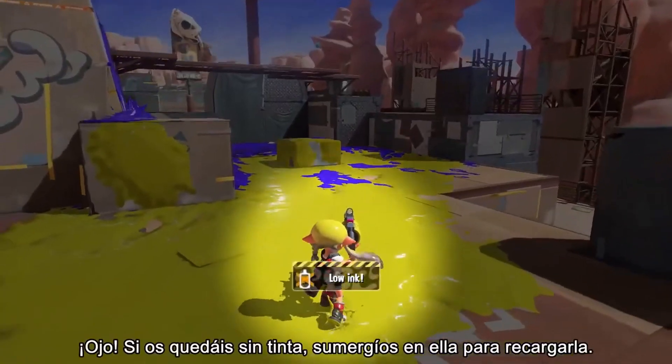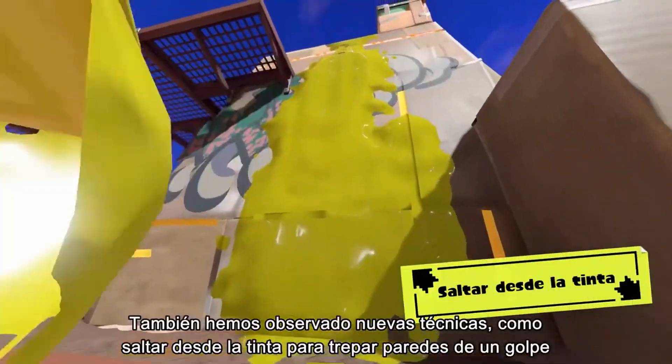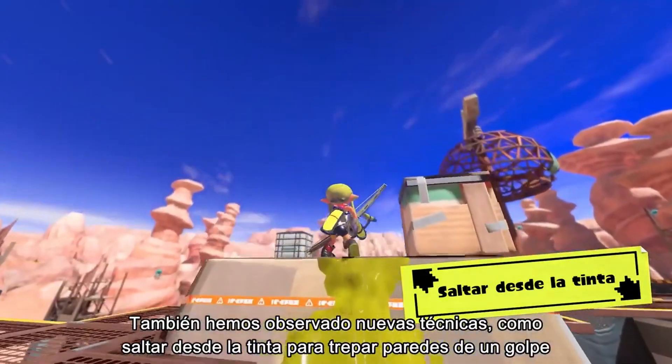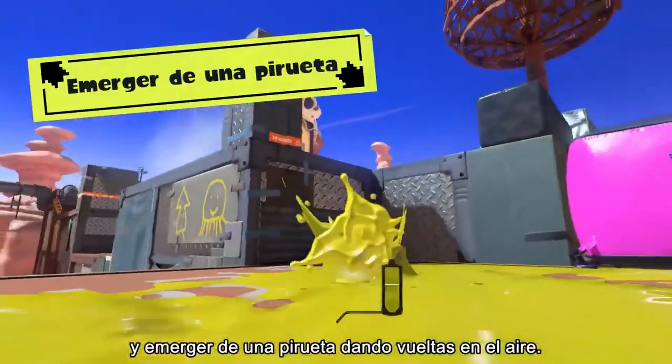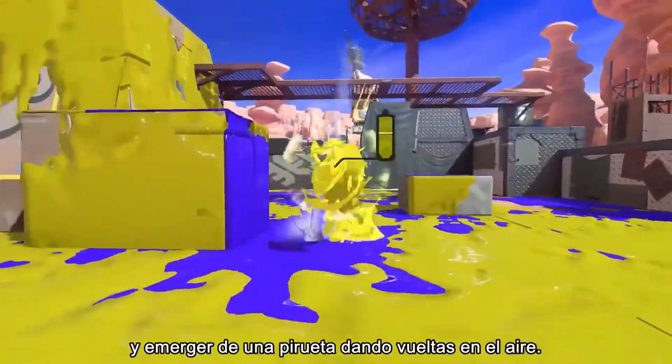If you're out of ink, submerge in it to refill. New techniques like the Squid Surge — to swim up walls in a single burst — and the Squid Roll — to jump out of ink while simultaneously turning around — have also been spotted.